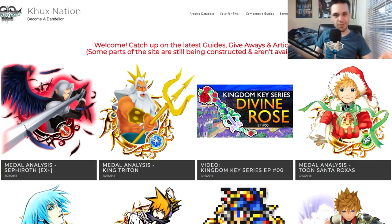Hey guys, welcome back to the channel. My name is Brian from Kingdom Hearts Union Cross Nation. It's been a while since I made an analysis video, but I've been wanting to make one for quite a while. Today's metal analysis video is going to be going over the new Sephiroth EX Plus metal that we just recently got in global. Sephiroth metals are always something to get excited about. I'm still mad that it's not a mercy pull — I pulled 12 times on this thing already and I still haven't gotten it.